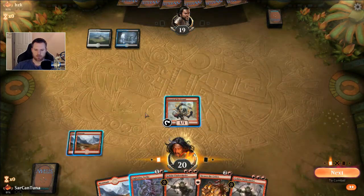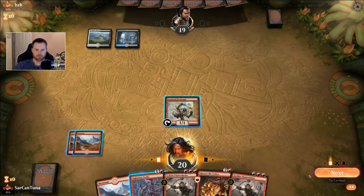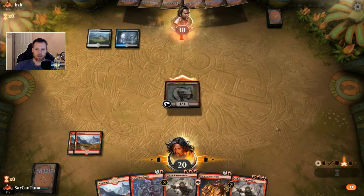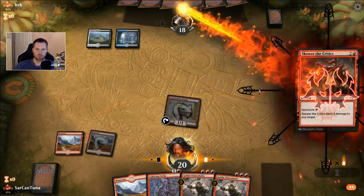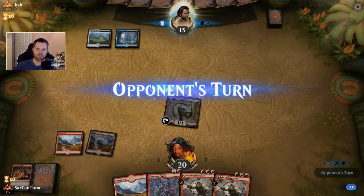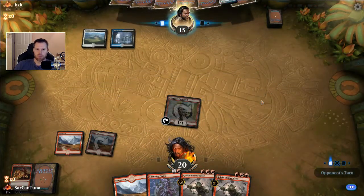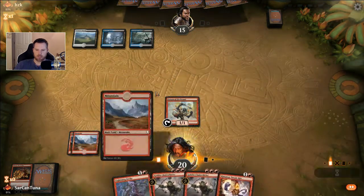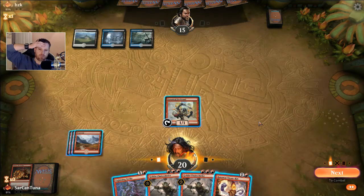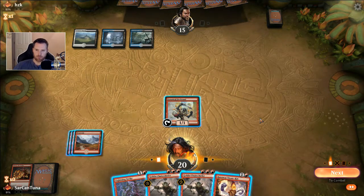He saves it for a counterspell. Maybe he doesn't really have a place — let's Skewer him and see what happens. Yep, so he doesn't have any counterspells. Now he's got the two blue so we've got to be kind of careful. We've got to bait the counterspells at some point.